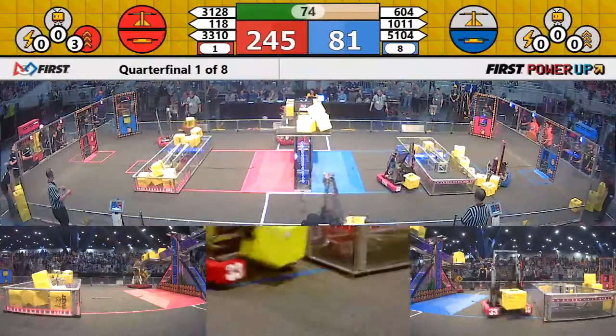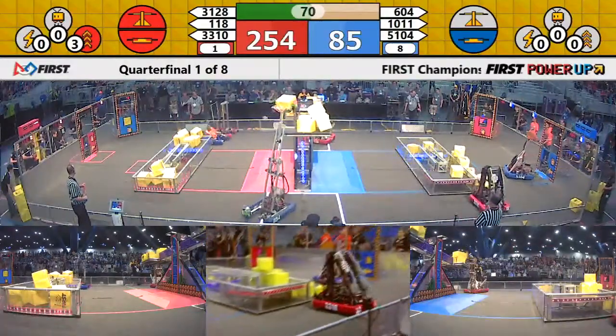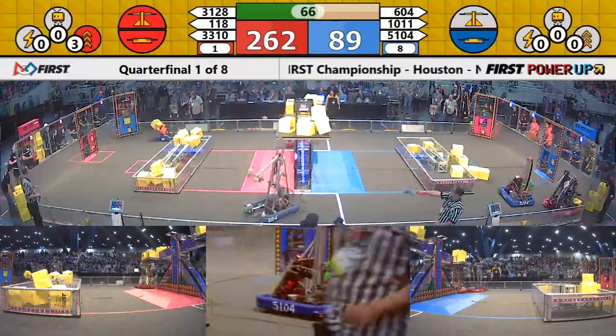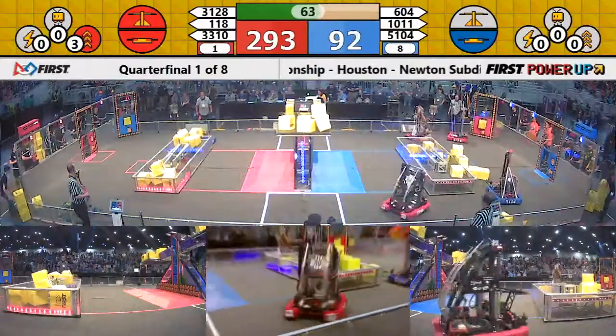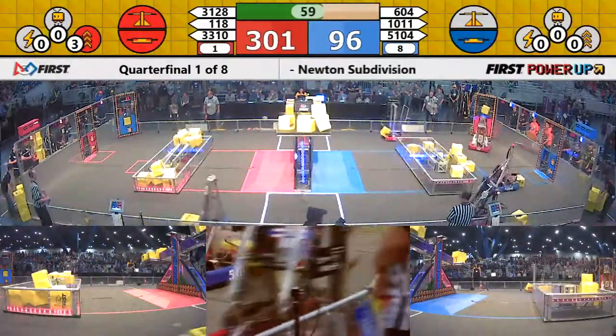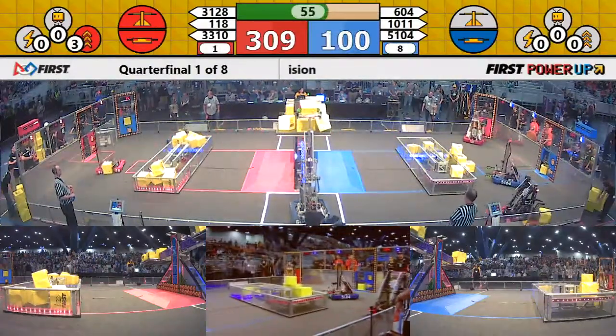604 for the Blue Alliance — Quicksilver now making their way around, going vertical with the power cube, and delivering it for the Blue Alliance. At the portal, 1011 continues to be fed cubes from the human players as we are inside one minute remaining in quarterfinal match one here on Newton.